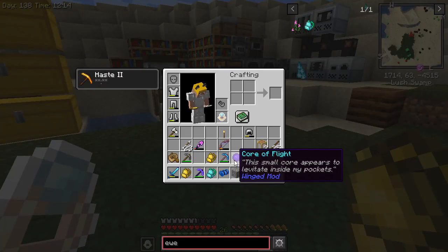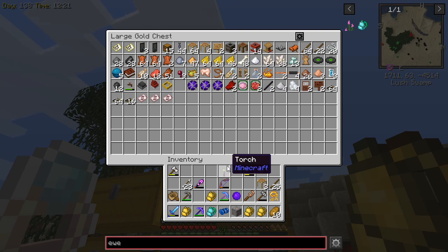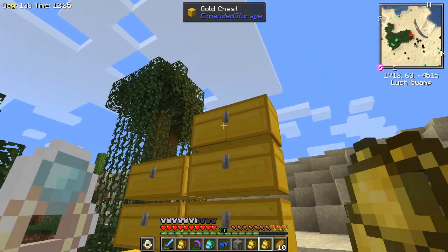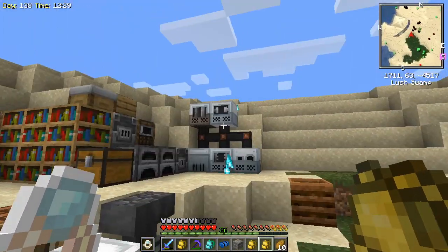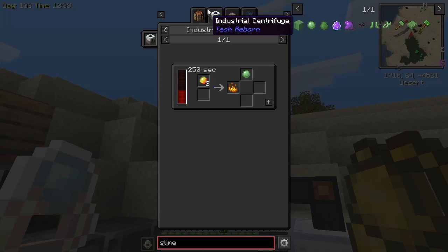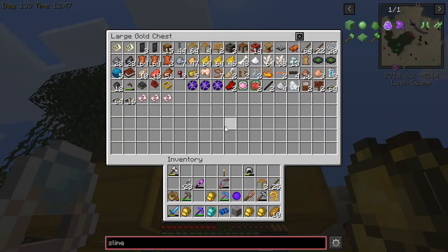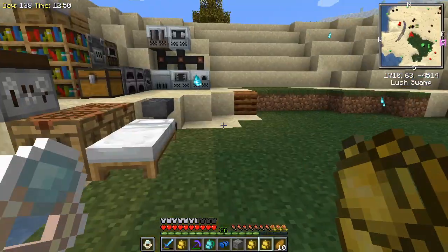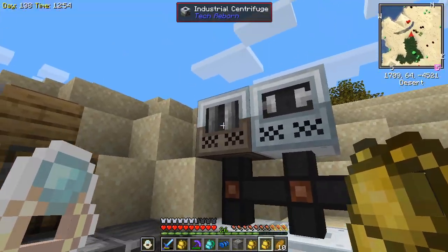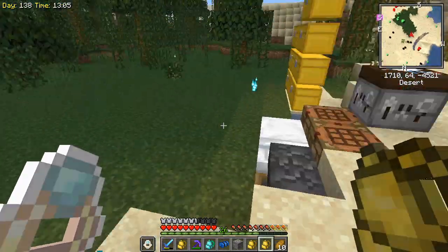The other thing we did in the stream is we repaired our core of flight. We had found four of them in different chests, sunken ships, dungeons, and mine shafts. We built the industrial centrifuge so we could get a slime ball — you can get slime balls from an industrial centrifuge using magma creams. We had a few magma creams from our nether trip, threw them in the centrifuge, got slime balls, and then used a slime ball and a diamond to repair the core of flight.